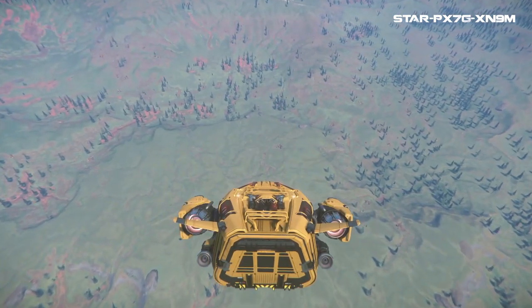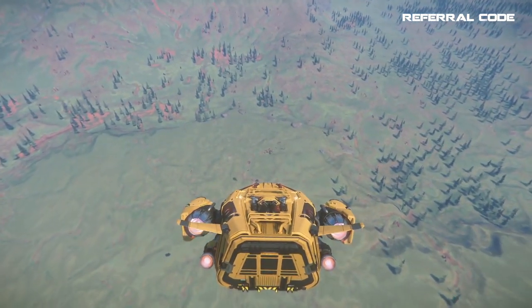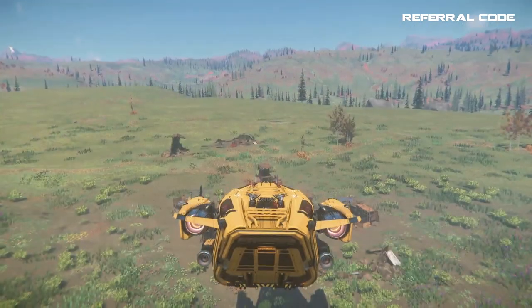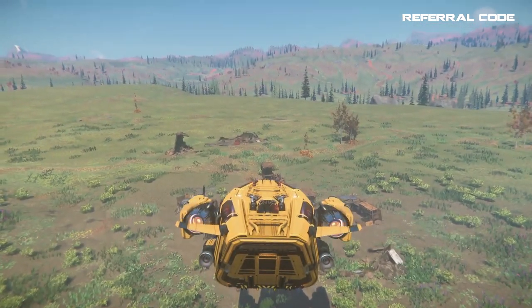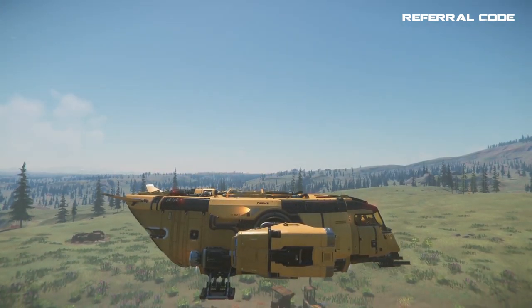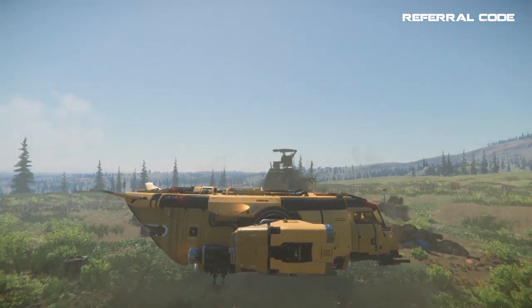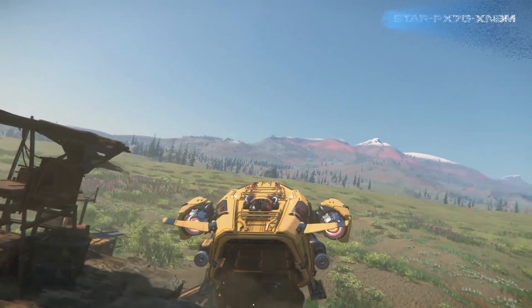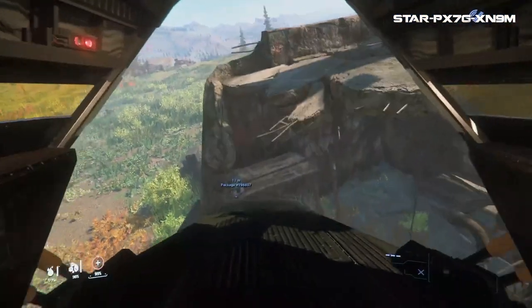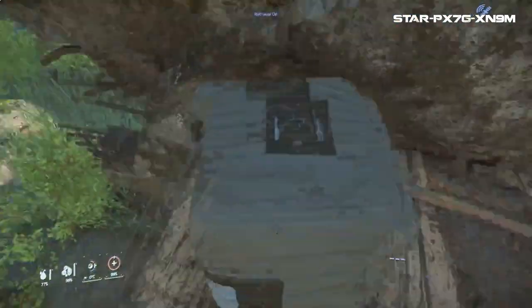The Cutter is also good for taking cargo quests and going to manned outposts on Microtech — and soon on most every planet and moon, as more outposts are coming with 3.18. Taking out the guards without ever leaving the ship is nice. Then you can land, grab the cargo and even your enemy's armor and weapons to stow on board. Its size makes it fit nicely in these outposts to get up close and personal. I even used the Cutter to grab a cargo box that was too high to reach by jumping out of the back hatch onto the platform to retrieve it.